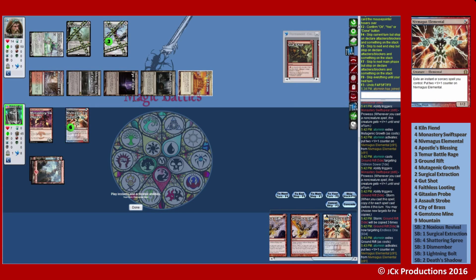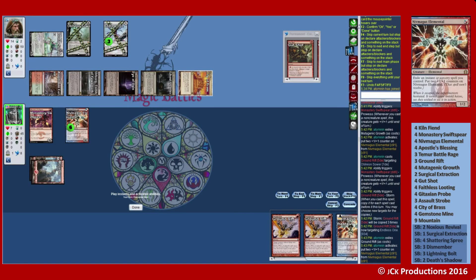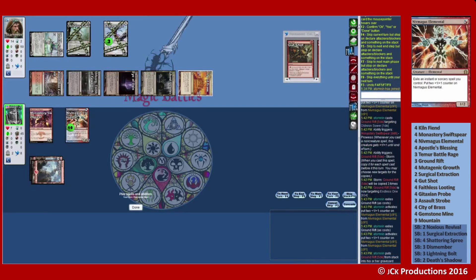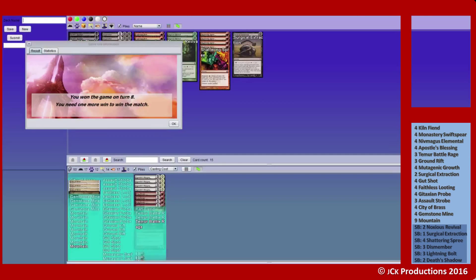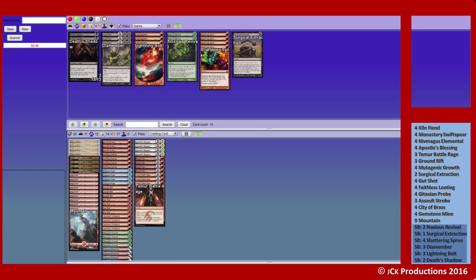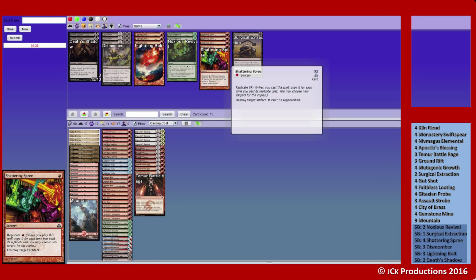And we have a little exile one. Nine. Exile one more — and that is game. We attack in. Beautiful — oh, those turn-four wins are just... Eldrazi.